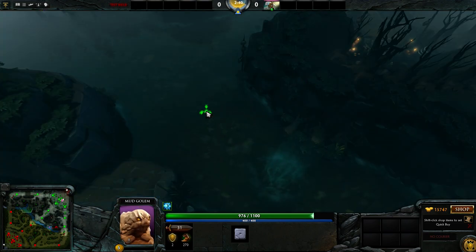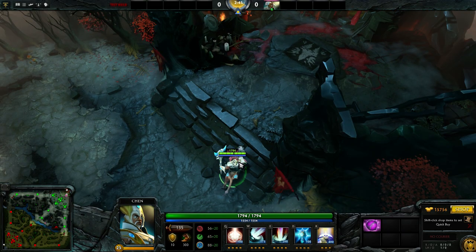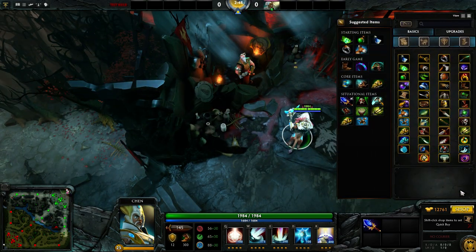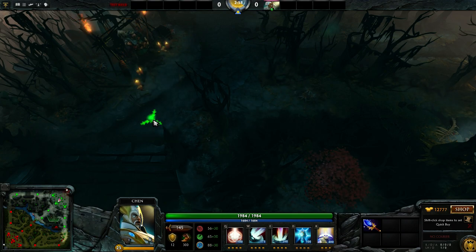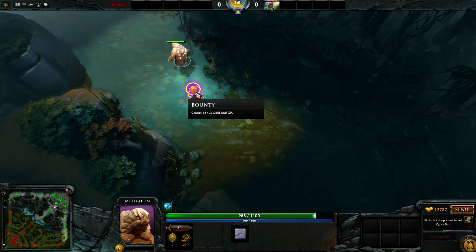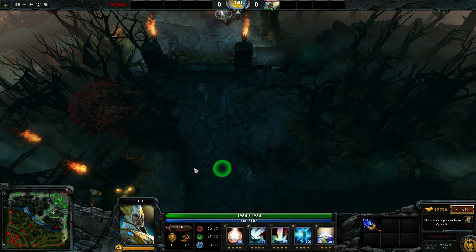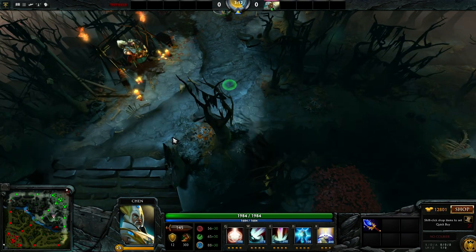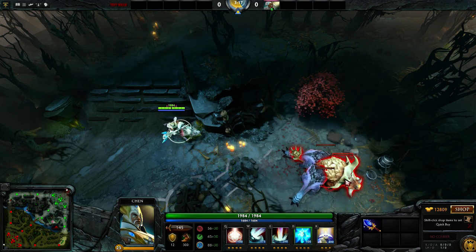Now we're going to go see if the other rune is up. Looking up here, they also changed the ramp. Now we're going to go get us some ancients. This particular rune grants golden exp. Two runes do spawn in the new version. This is 6.82, for those of you who didn't know.